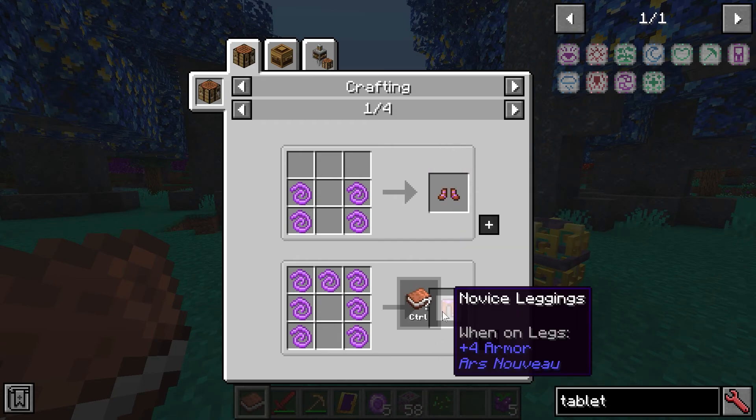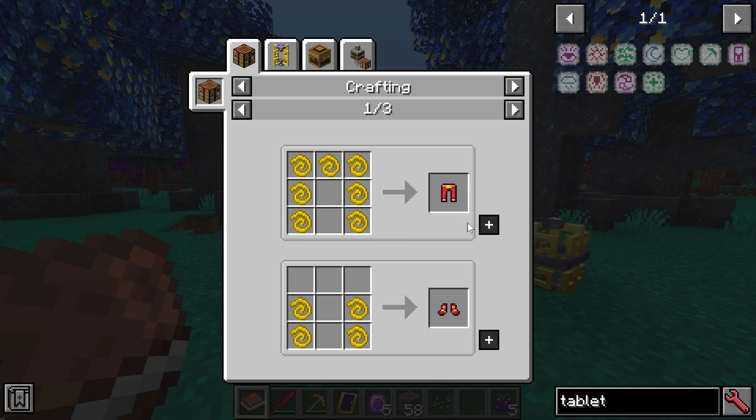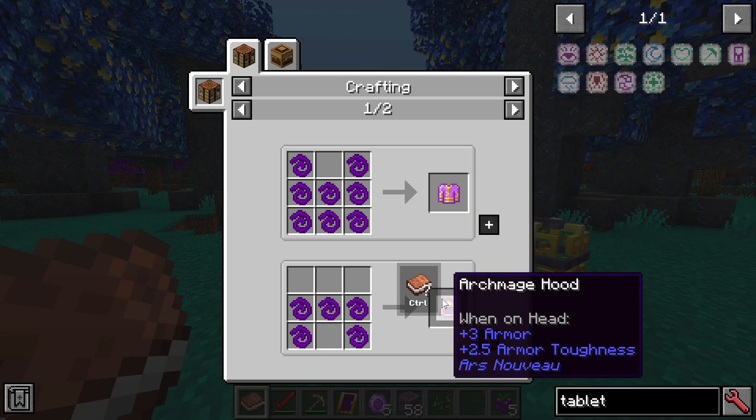This is the basic set of armor that will get you started. This looks like an upgrade — yeah, it looks that way. That turns into this one, and this is the top tier — the archmage armor.